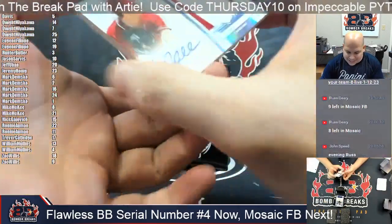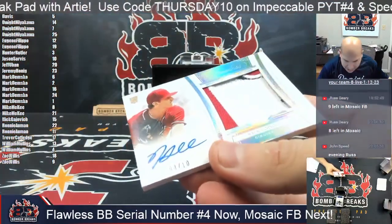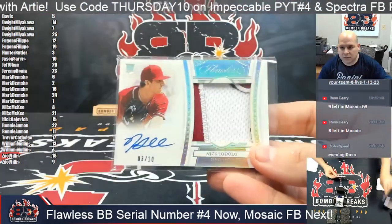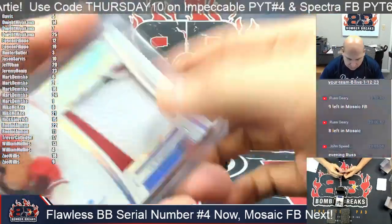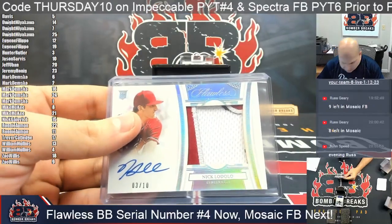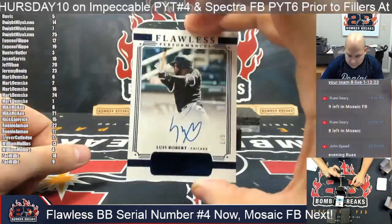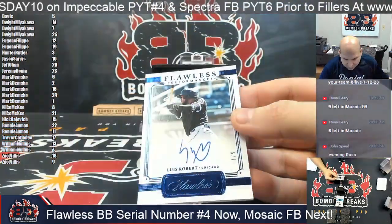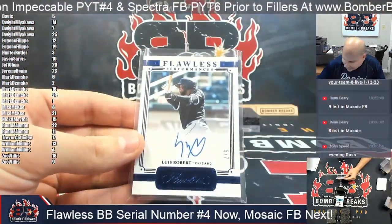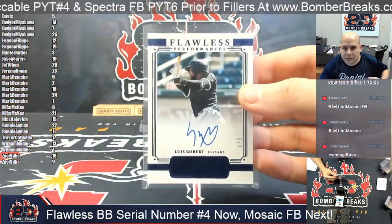Up next, it's Cincinnati Red Nick Lodolo, 3 out of 10. Hunter, that one is yours - rookie mem and the autograph, 3 out of 10, Nick Lodolo. And I've got a nice one here - Flawless Performances, 5 out of 7, Luis Robert. Number 5, Davis, this is yours, congrats - Luis Robert, 5 out of 7, Flawless Performances.